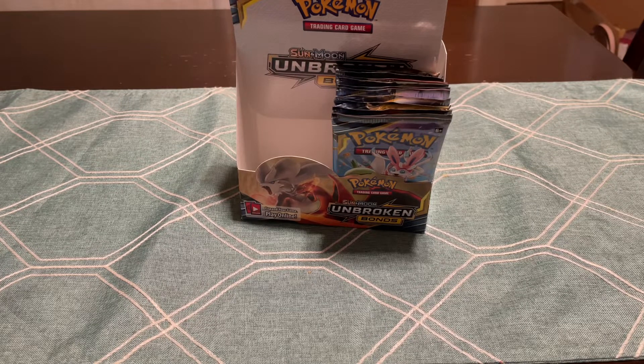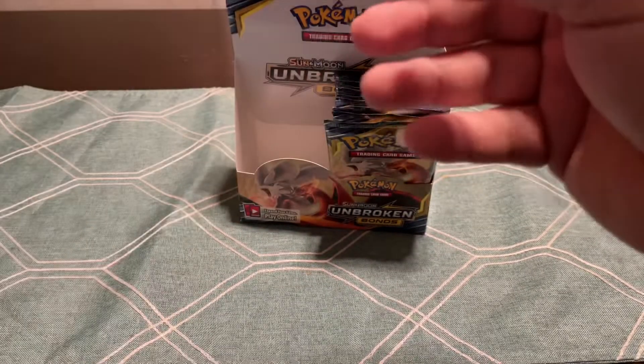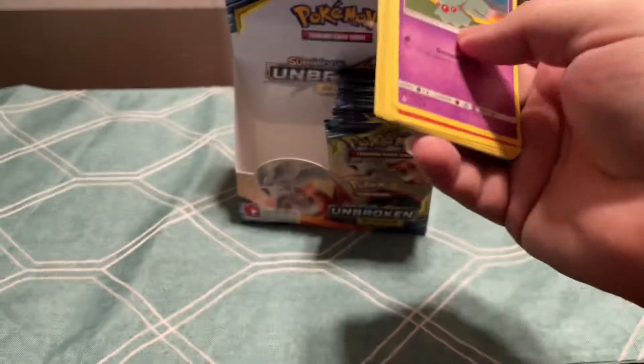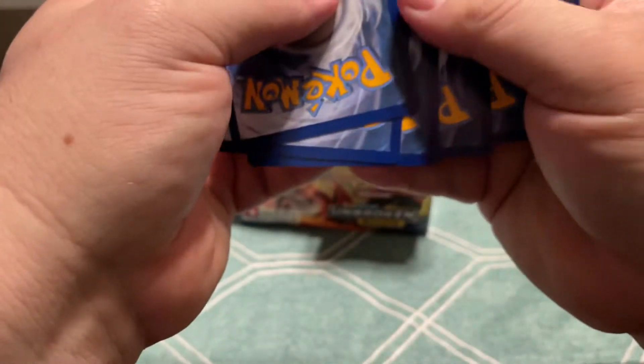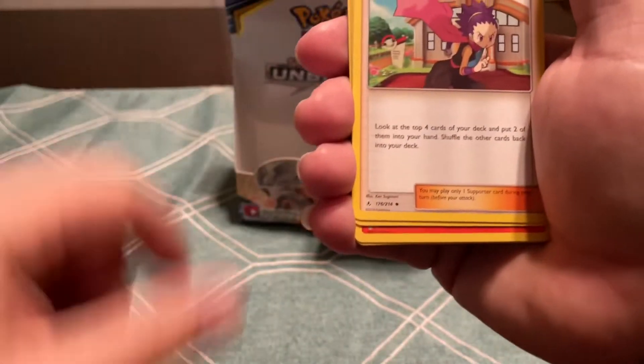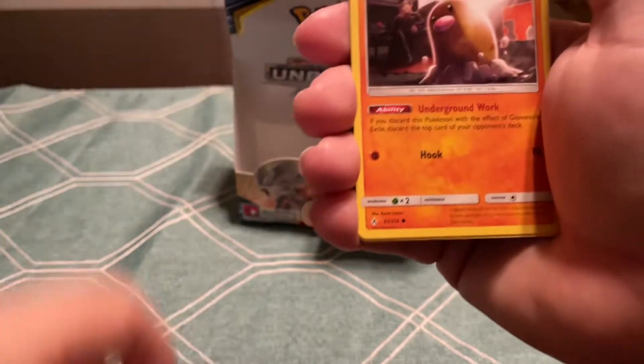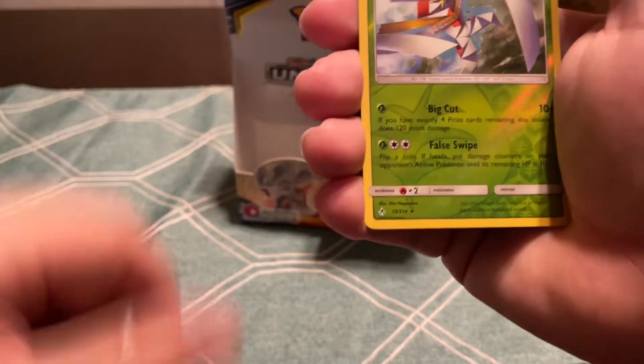Making a little mess over here, I'm trying to stack these up neat and box them up after the video. Chip Chip Ice Axe, Janine, Misdreavus, Sandlit, Glamyow, Diglett, Poliwag, Reverse Kartana, and an Alolan Exeggutor.